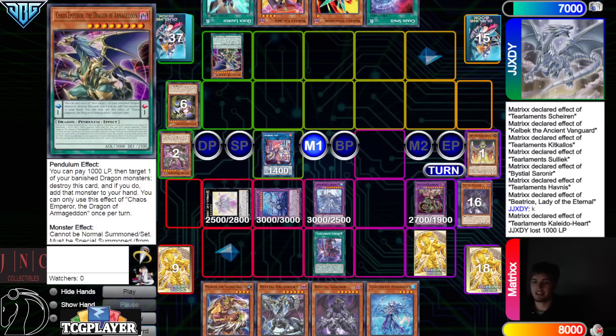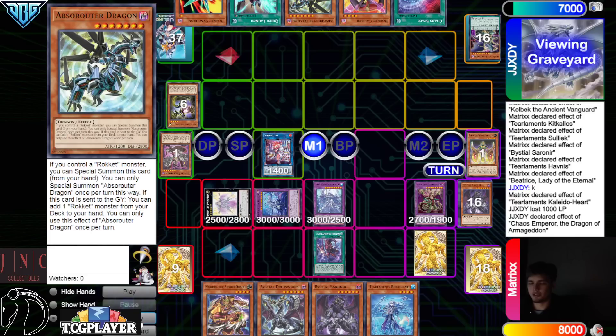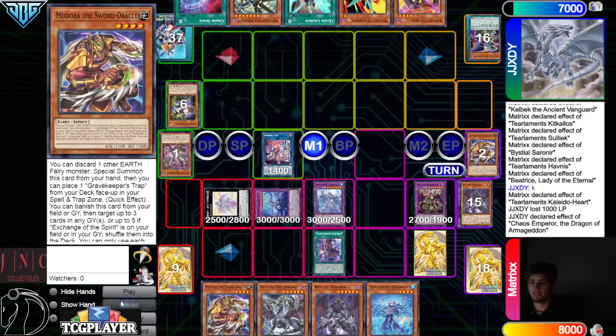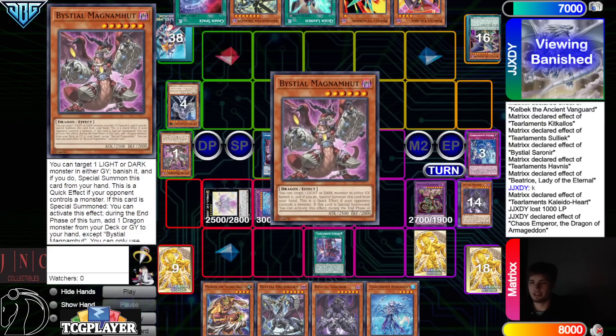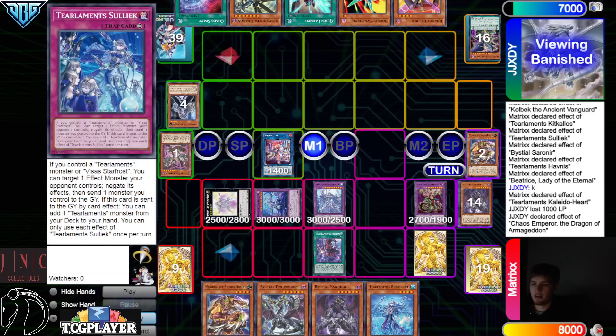Summon effect, spin that back into deck. Activate Chaos Emperor — Emperor effect targets Absrouter, that goes through, so add that back. Now that's an extra that we can summon pretty much any time. They activate Medora here to put back — Medora puts back Safer, Solik, and Magma, taking the attributes out of their graveyard.